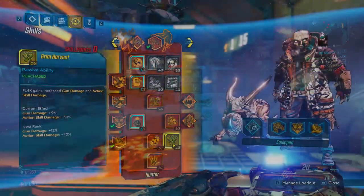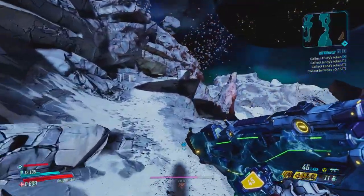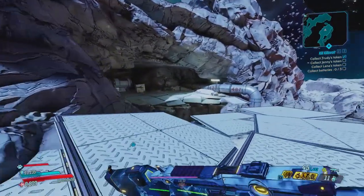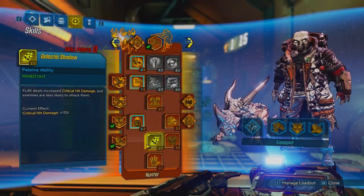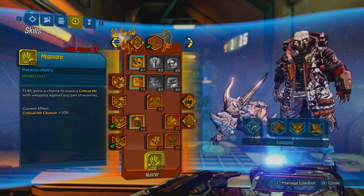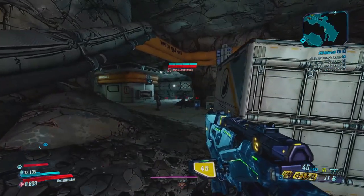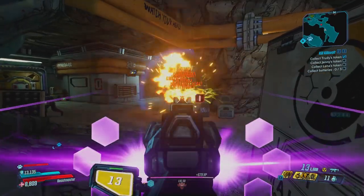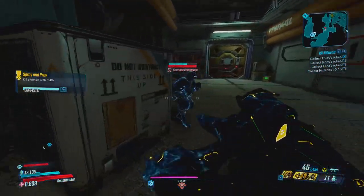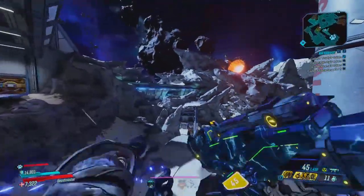Next skill is Grim Harvest, which increases gun damage and action skill damage. I have it at three out of five, so 9% gun damage and 30% action skill damage. The second-to-last skill is Galactic Shadow, which increases FL4K's crit damage and makes enemies less likely to attack you. The final skill in the orange tree is Megavore, which gives FL4K a chance to score critical hits against any part of the enemy — not just their weak spot or head. It's similar to how Fade Away builds used to let you crit forever, but this is passive and chance-based, and definitely still a good skill.